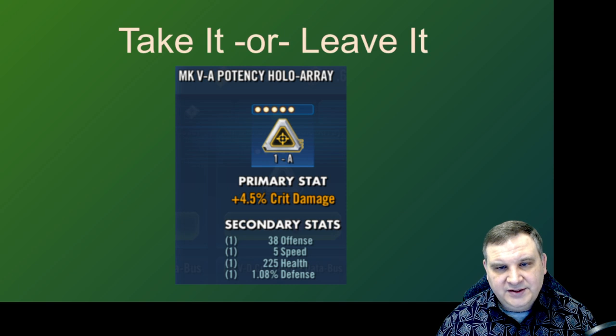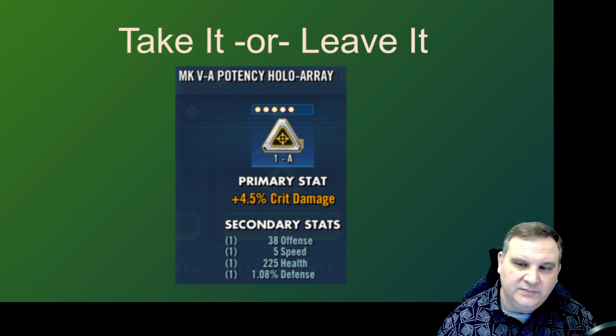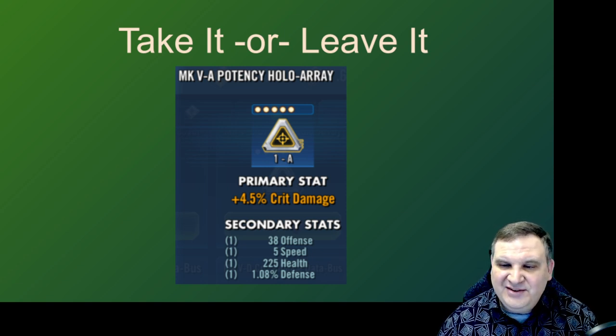Here's a similar triangle, again crit damage main stat. This one we're going to leave. The crit damage is a great main stat, the offense isn't bad, the five speed is nice, but it's got flat health and defense. The mod is okay, and if we had a lot of credits in the bank we might say fine, it's worth trying even without the potency substat. But early game this just isn't quite good enough because I really would like to see the potency substat somewhere on there. If you hit the flat offense and speed it could come out quite nice, but you've got a 50/50 chance it's going to be a mismatched mod. So I wouldn't risk it early game, but later on it could be worth an investment.